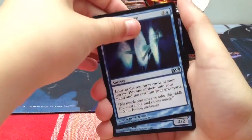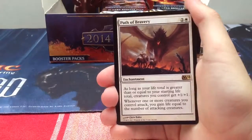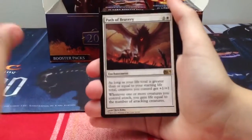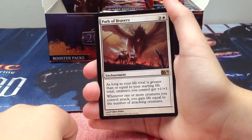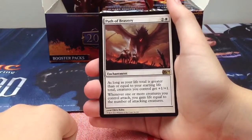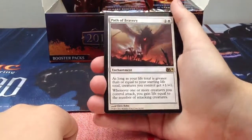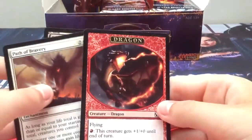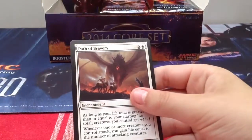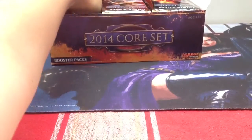Glimpse the Future, a Warden of Evos Isle, and our rare is Path of Bravery - two generic one white enchantment. As long as your life total is greater than or equal to your starting life total, creatures you control get plus one plus one. Whenever one or more creatures you control attack, you gain life equal to the number of attacking creatures. This might see some play in a Modern Soul Sisters deck. Still no Young Pyromancers and it's almost the end of the first row.